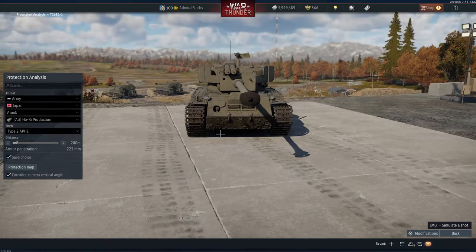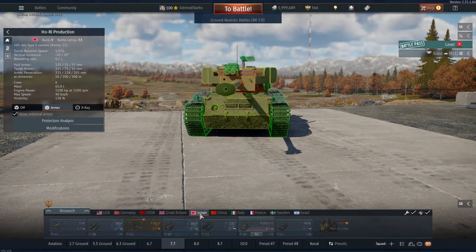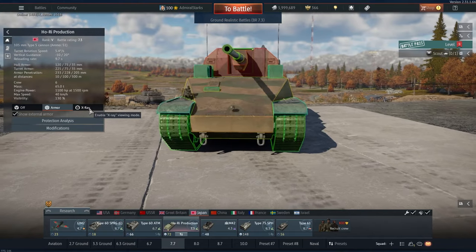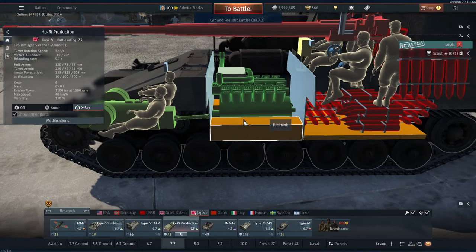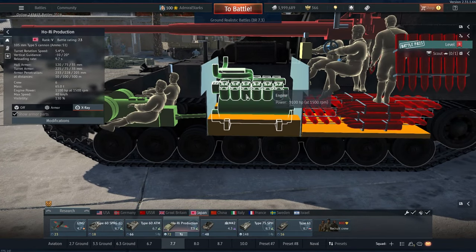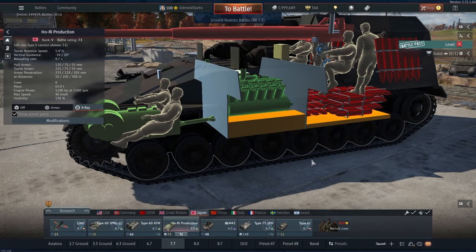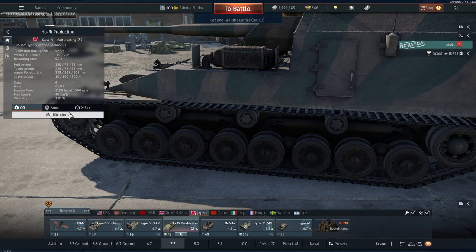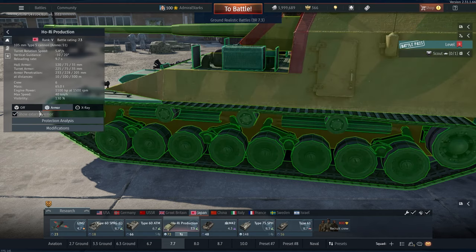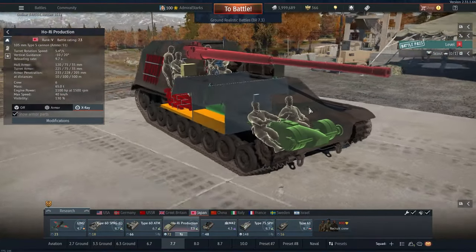Both of these have weaknesses and strengths — one of them might have a bit more strengths, talking about the Hori Production. You can see if the engine catches fire, I would imagine this thing can burn for a while before it hurts the crew because of those filters — hopefully these are going to be modeled in as well. But if anything penetrates — what is the side armor on this? 75 mil. If anything penetrates in the main compartment, there's so much ammo you're just going to go up like absolute fireworks.